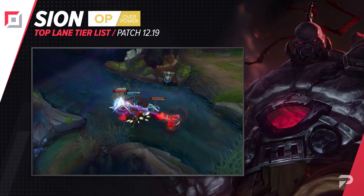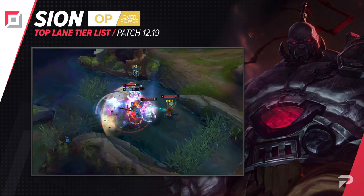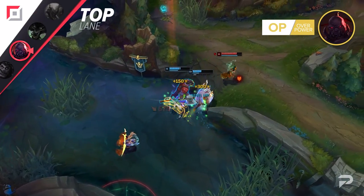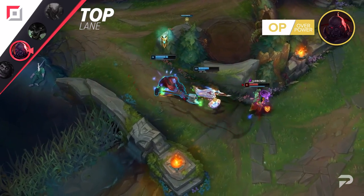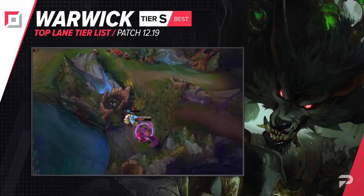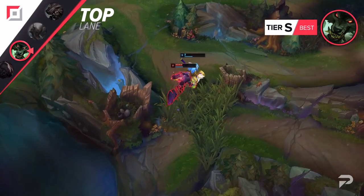We'll be moving Scion up to the OP tier. Remember, our placement of Scion on the tier list is assuming that you're building him the right way, with Sunfire Aegis or Frostfire Gauntlet. Maybe Prowler's Claw may be a funny item from time to time, but aside from those cheesy passive kills, it's a really horrible way to play Scion — it massively tanks his win rate. Warwick moves up to the S tier. As usual, remember that the difference between the OP and S tiers is pretty small — it's just a slight difference in either consistency or the ceiling a champion has for 1v9-ing games.